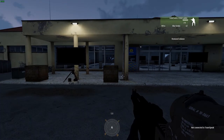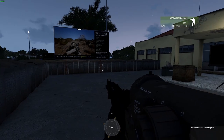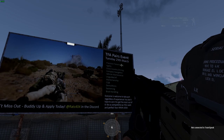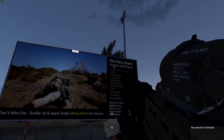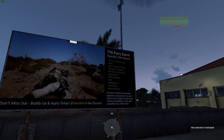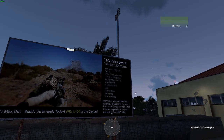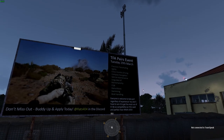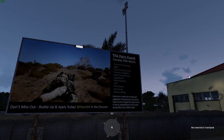Here we are at Altice Base Airport. The TFA pairs event happens on the 29th of March and starts off with precision parachuting. In your body pair, you have to jump out of an airplane and land as close as possible to a set landing zone, then move on to the next skill. Obviously the better and more accurate you are, the more quickly you can move on to the next section.